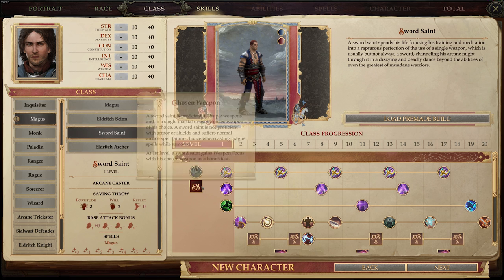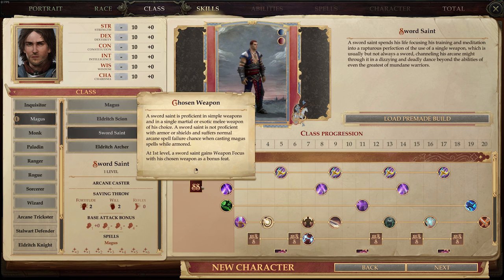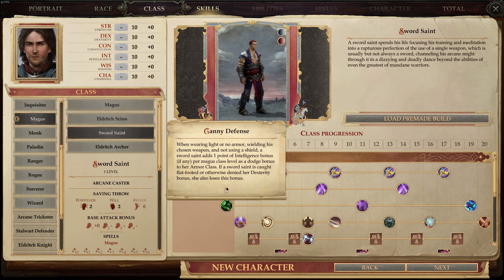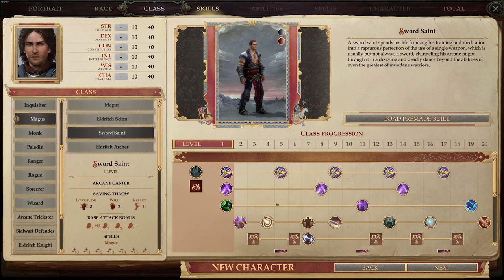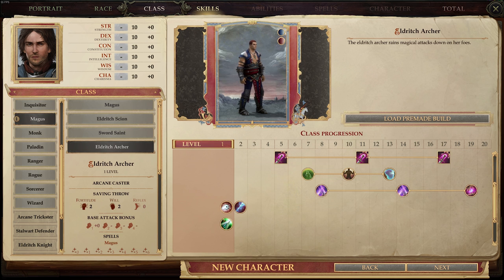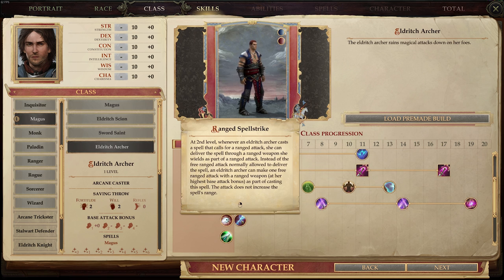The Sword Saint gets a chosen weapon — you gain proficiency and weapon focus with it. I recommend the Rapier: it has a great crit chance of 18 to 20, it's a one-handed piercing weapon, and that's important because you can get Weapon Finesse and Slashing Grace later on, giving you dex to damage and dex to hit. Sword Saint also gets Canny Defense, letting you add your Intelligence as a bonus to armor class up to your level, but you cannot use armor. The Eldritch Archer gets the same stuff as the normal Magus except for Spell Combat, and uses ranged Spell Strike instead.